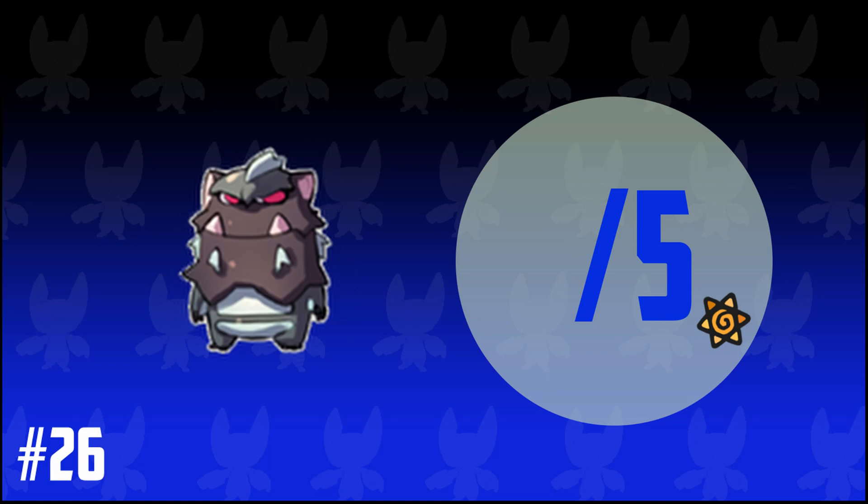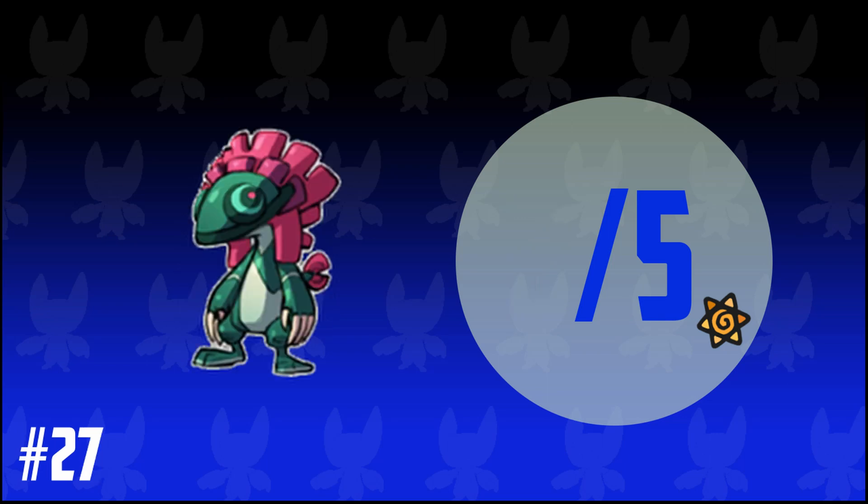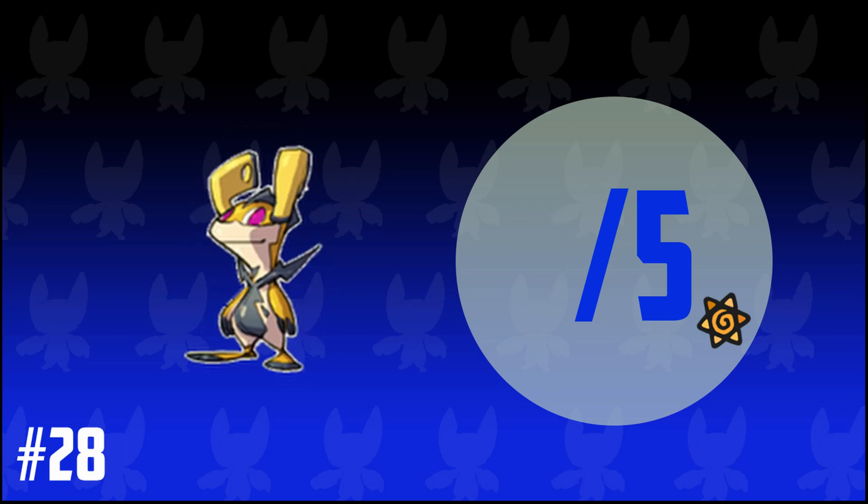26. A pale blue beast-like Temtem. 2 out of 5. 27. A pink and green chameleon-like Temtem with a headdress. 3 out of 5, but this actually looks like a good Temtem. 28. A yellow and black bipedal Temtem with two horns that resemble prongs on a plug socket. This is trying too hard to be a Pikachu, so 2 out of 5.